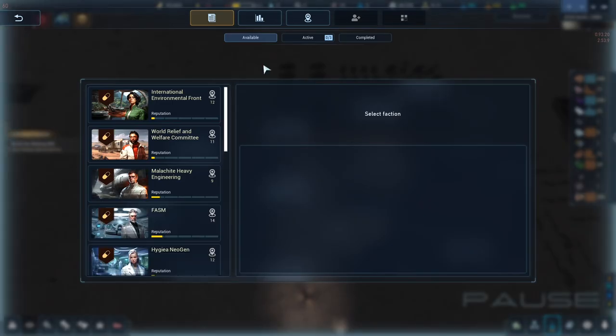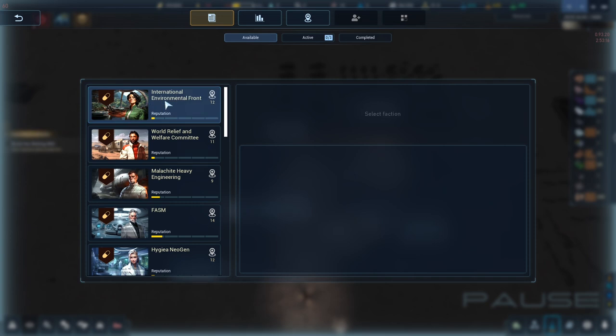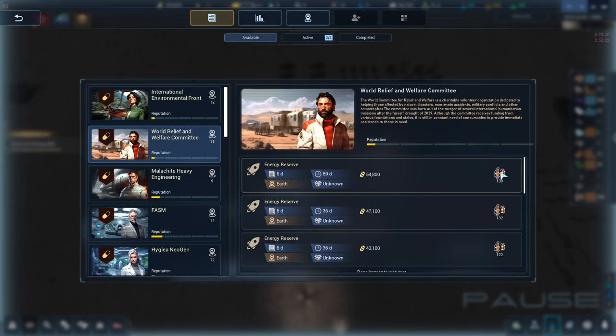Do we have any other contracts? We do not, but we have unlocked the main contract system now. We could go into any of these and choose to fulfill contracts and make money on them. However, energy cells do not exist in the game right now — they require helium-3 which is not mineable, so you can't do anything with energy cells.